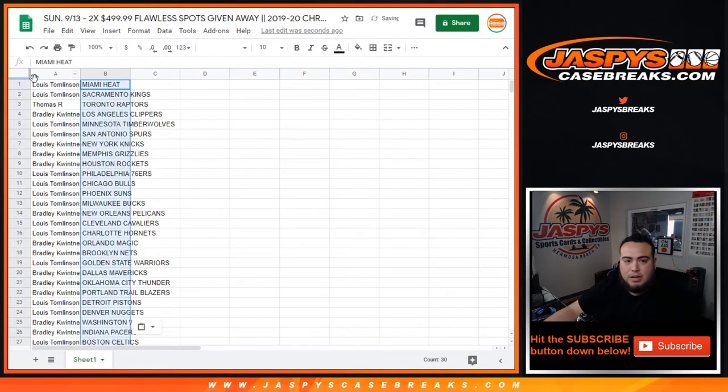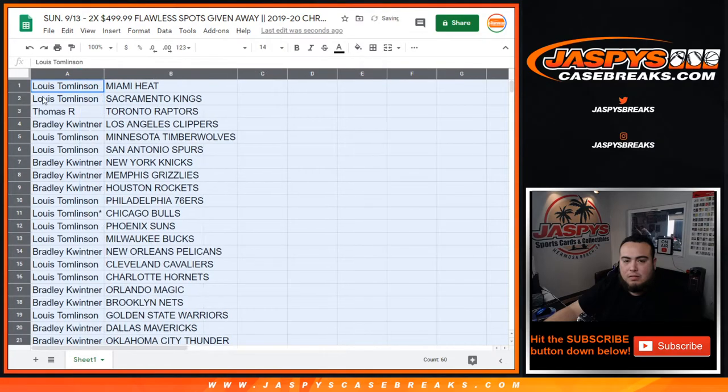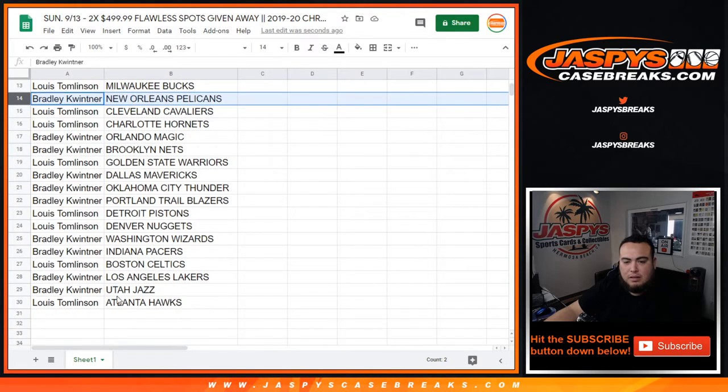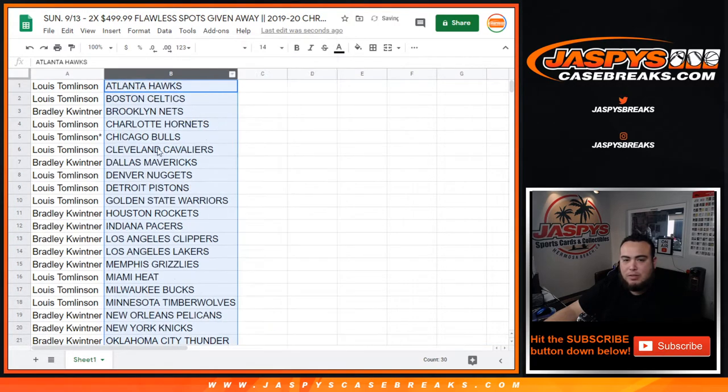All right, never stick with what you got, guys. Quick pack break. Grizzlies Bradley, Pelicans Bradley, Lakers Bradley — some of the bigger teams here. Just a quick pack break, stick with what you got.